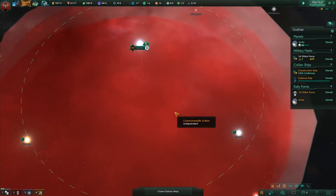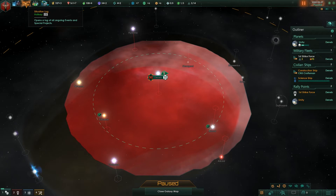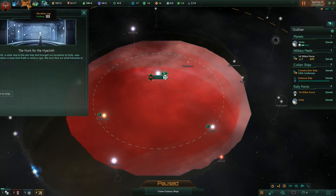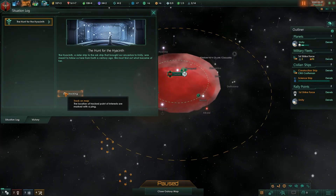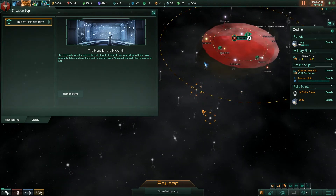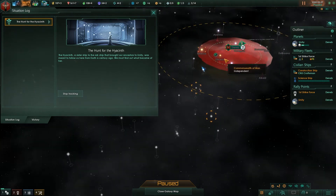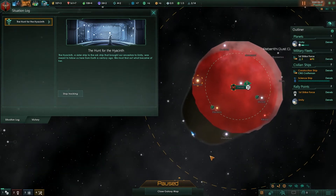Situation log updated. Now we got an alert that the situation log has been updated — the situation log is this icon here, which is now glowing. Clicking on it we now have this event, and we have an option to track it on the map. Tracking it on the map pings several locations for us.